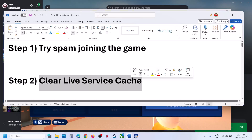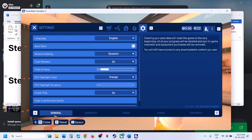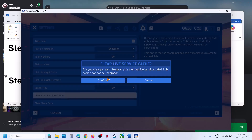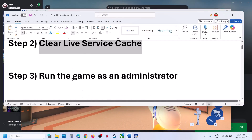The next step is to clear the live service cache. Go to Settings, then the General tab, scroll down and click 'Clear Live Service Cache.' A warning will appear saying this removes locally stored data and may lead to slightly longer load times while data is redownloaded. This option is recommended as a fix for cache-related issues. Confirm and then check if the issue is resolved.